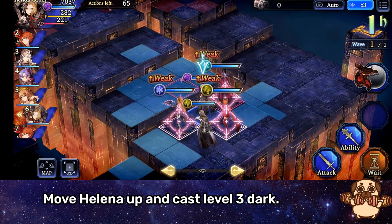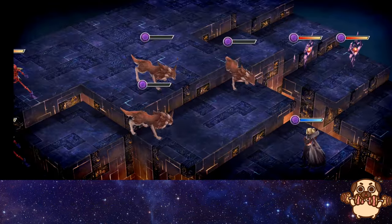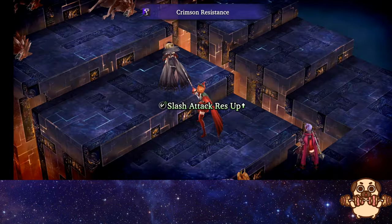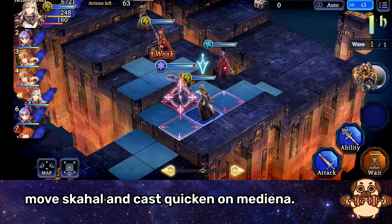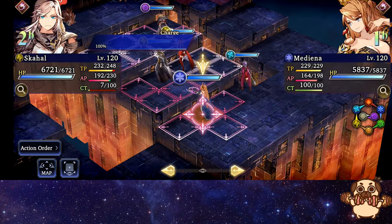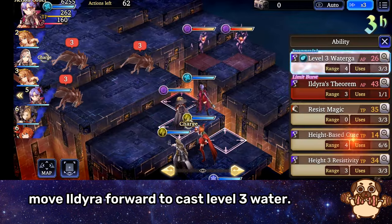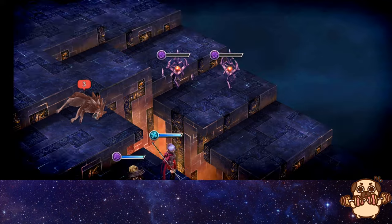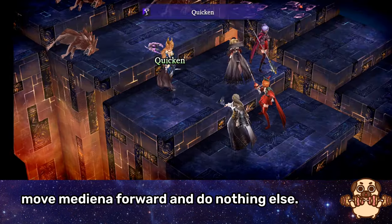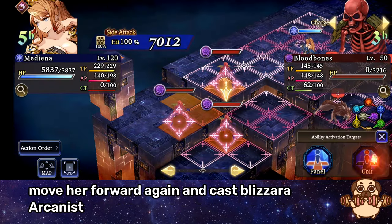Move Helena up and cast Level 3 Dark. Move Silma and cast Crimson Resistance. Move Skahal and cast Quicken on Mediana. Move Ildira forward to cast Level 3 Water. Move Mediana forward and do nothing else. Move her forward again and cast Blizzara Arcanist.